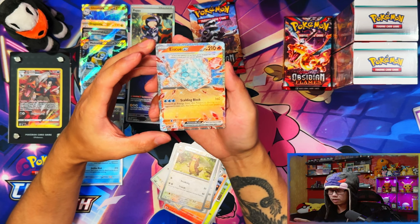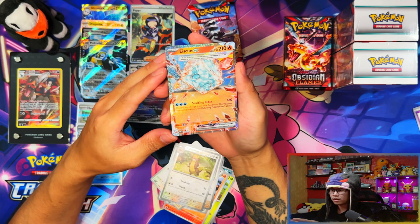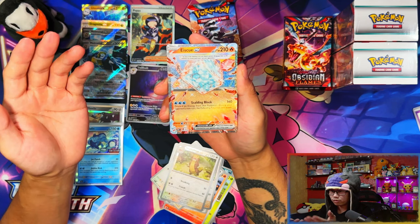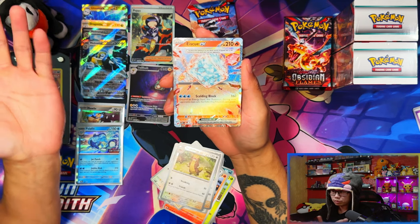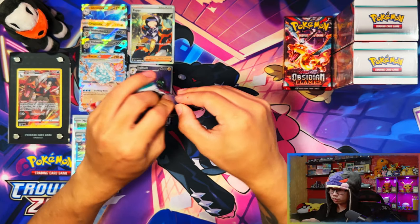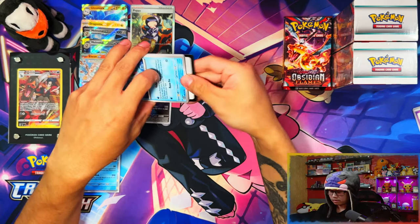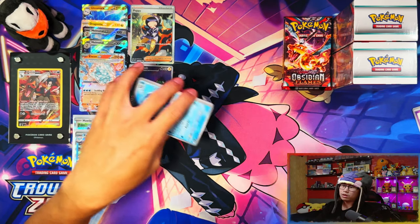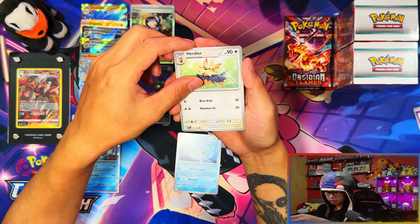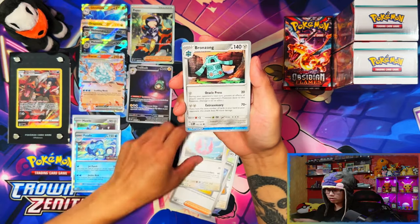Comfey, Charmander, Fuecoco, Gumshoes, Ice Q EX — another one I don't need. It's literally giving me everything I don't need. This is the fifth EX from the set that I've pulled that I could have had — Crydon, Houndstone, come on! But out of eleven packs, pulling seven hits — one, two, three, four, five, six, seven — more than half. Wow, that is sick!